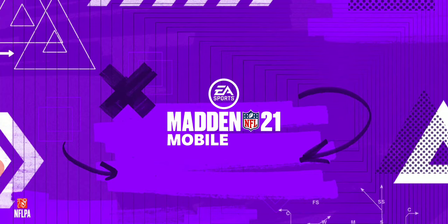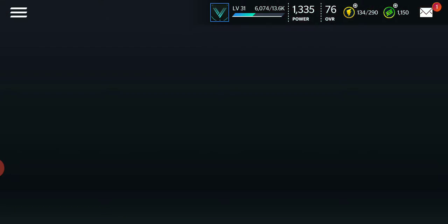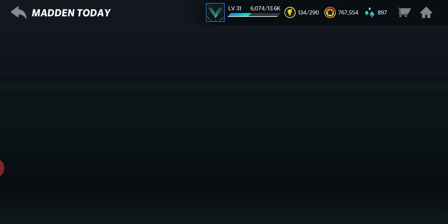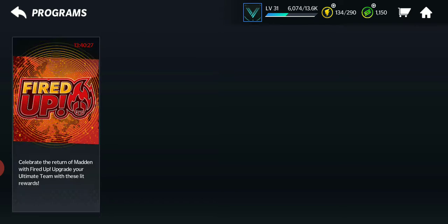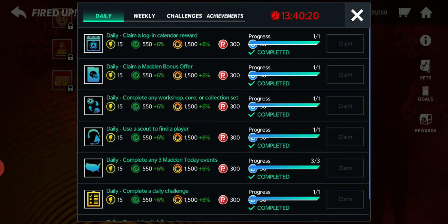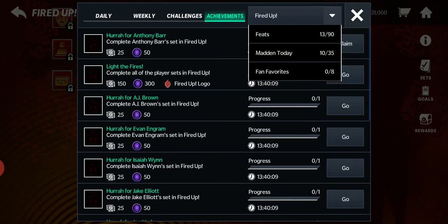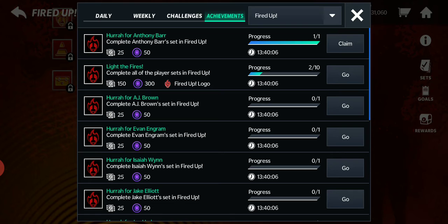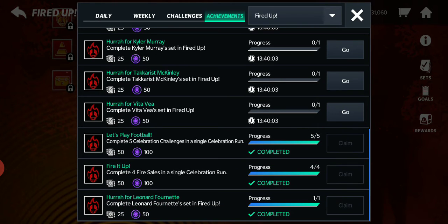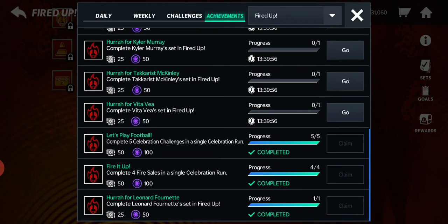I'd say make sure you check out the challenges, the objectives — because they don't light up. I want to collect right now. Goals, they call it — goals, objectives, achievements, so many words. See, they don't pop up, they don't light up. I claimed the bonus offer. And now for fired up — I've got this one to claim. If I didn't go in here, I wouldn't even know. There's also one you want to do once — do just all the challenges, and one is getting four fire sales in a run. Make sure you do that.